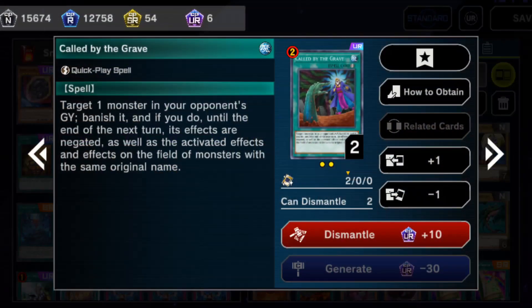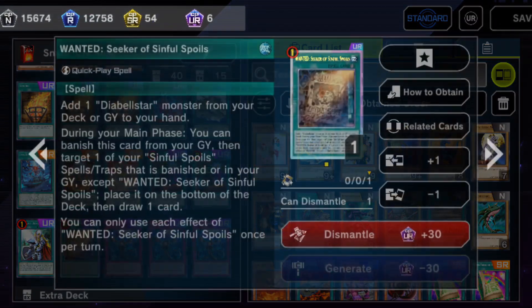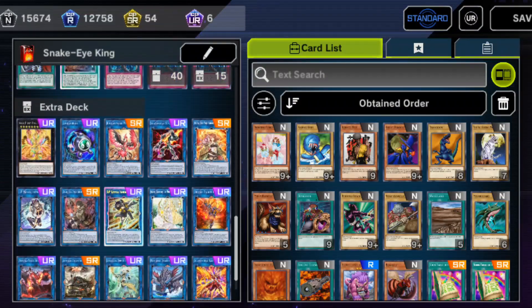Two copies of Caught by the Grave, one copy of Crossout Designator, one copy of Seeker of Sinful Spoils, and three copies of Infinite Impermanence to round out 40 cards.